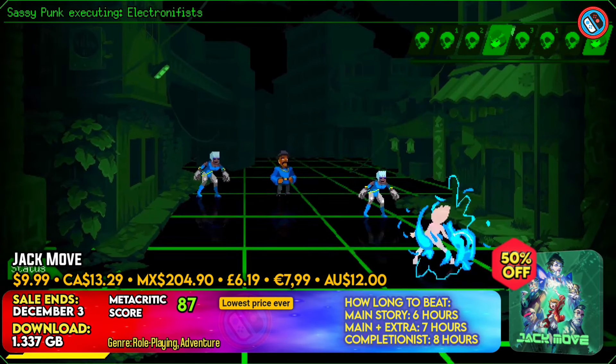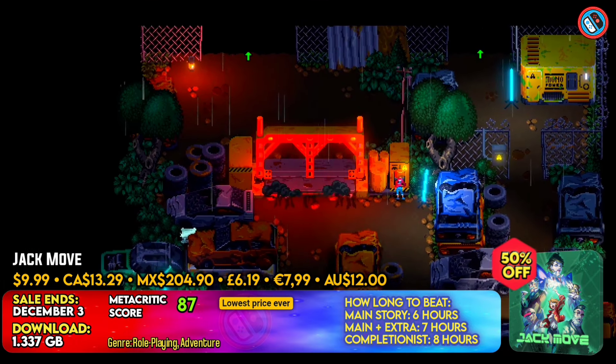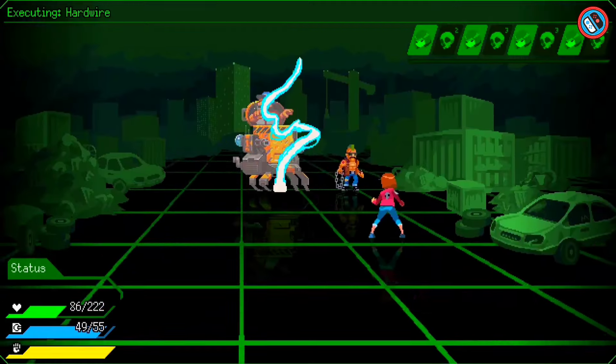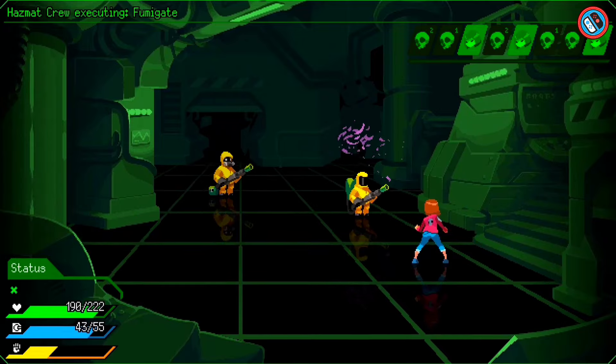Jack Move is a gripping JRPG that combines a gritty cyberpunk story, strategic turn-based combat, and vibrant pixel visuals. After her father goes missing, players take on the role of Noah Solers, a motivated hacker who becomes involved in murder, kidnapping, and evil experiments.